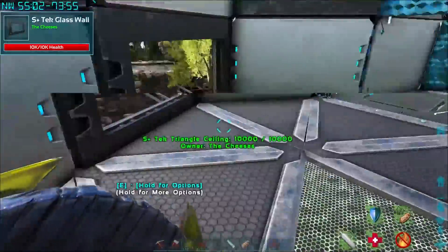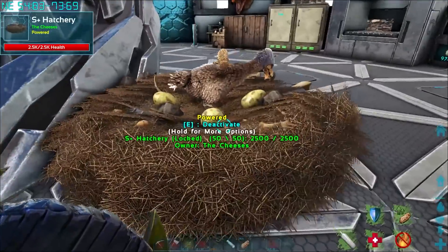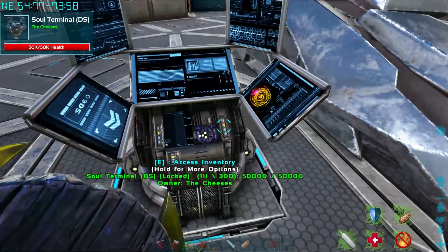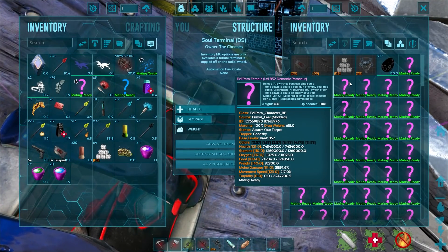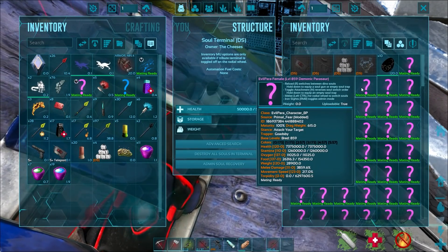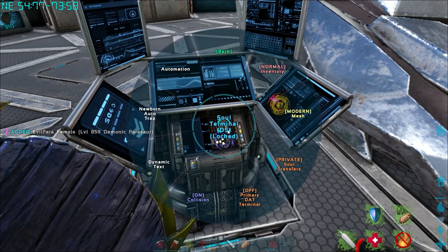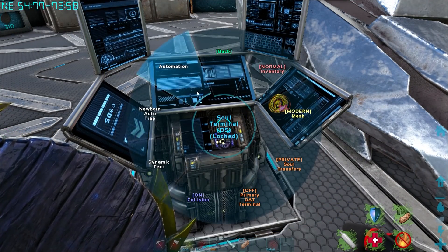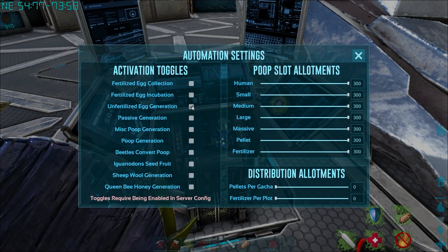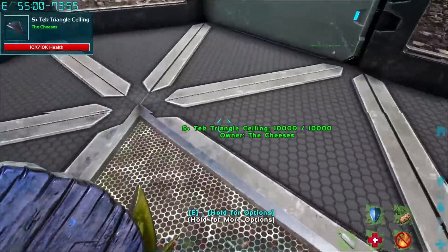We're gonna leave those there. If we come downstairs - you guys remember the last couple episodes I did some breeding but I actually left the Parasaurs breeding. I ended up having 111 Parasaurs! We definitely don't need those guys so we can take them out and sacrifice them. Are these producing eggs? Unfertilized egg generation - that's what we want. I forgot to turn that on.